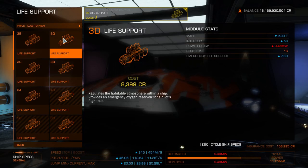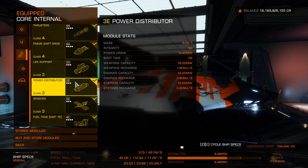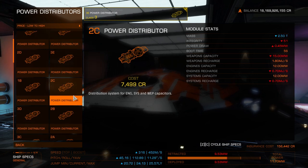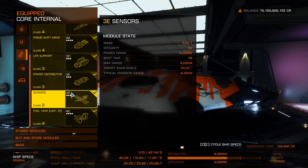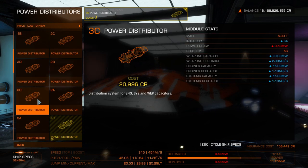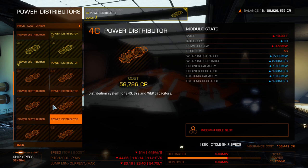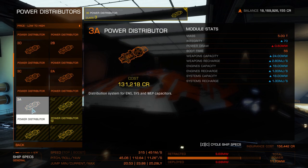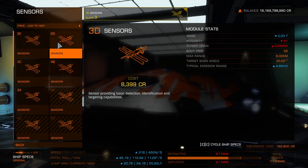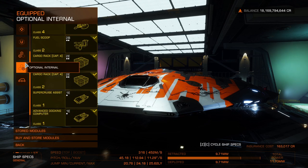Life support — just standard, put a 3D, but you could put an A or higher-rated one if you're going to do combat. Power distributor — going for mixed goods, so probably a D. Sensors: always a D — it's better for weight, better for performance, getting more jump range. That's the core internals done.